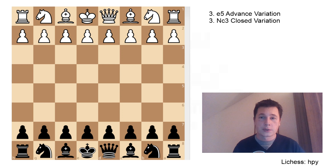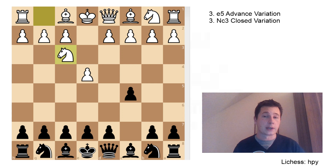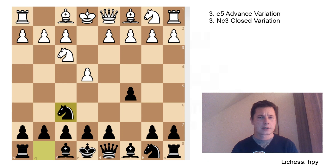White opens with pawn to e4, we have c5 - the Sicilian defense, knight to f3. White is going into the usual open Sicilian, probably expecting normal moves such as d6 or knight to c6, but one of these days you might face knight to f6 - the Nimzovich variation of the Sicilian defense. This move might seem counterintuitive, it might seem provocative, same as 1...Nf6 in the Alapin defense or the Alekhine defense, and black is basically asking white to play pawn to e5.